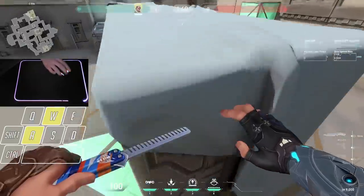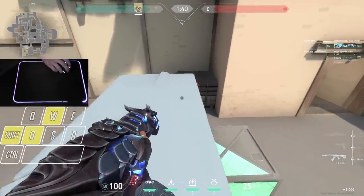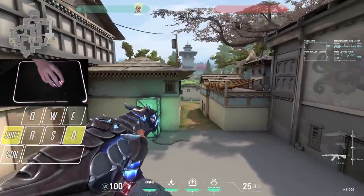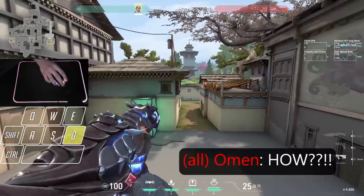And even still, after putting a lot more hours in, it's still very hard to land consistently. Even though this jump is very hard to learn and even harder to land consistently, it can definitely be worth learning as it can give you a really nice off angle to long. It can also just be fun to confuse the enemy by being up here as a character that's not supposed to be up here.